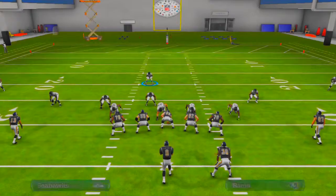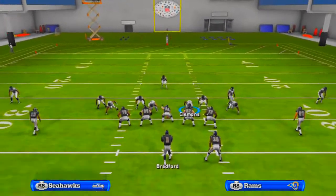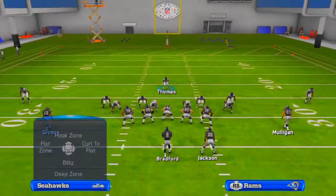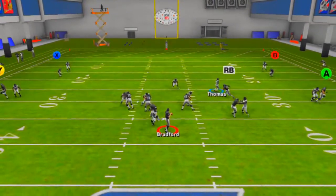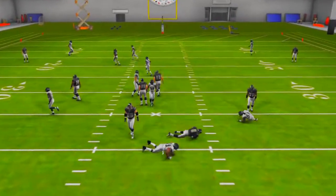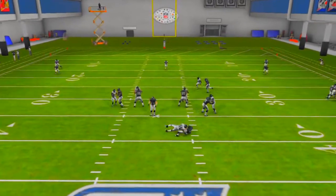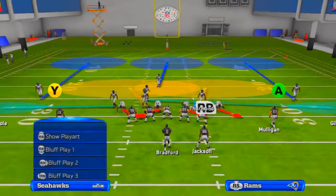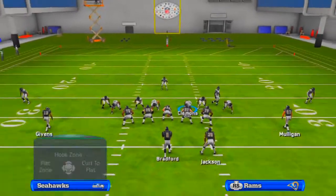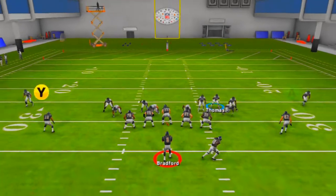Now you're going to want to bring this blitz from the left side, giving the same look in order to confuse your opponent. Baseline show blitz, spread the line, and edge rush — then re-blitz the left defensive end and the gap defender on the left side. It is a little bit harder to get the blitz in on this side, so if you're having trouble, you can bring over a defender on the right — whether it be the gap defender or the safety — to distract the offensive line, because the formation is unbalanced and the blitz doesn't work as effectively on the left unless you bring somebody down.